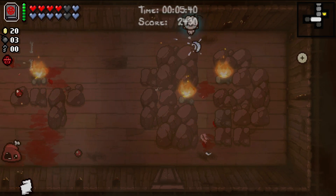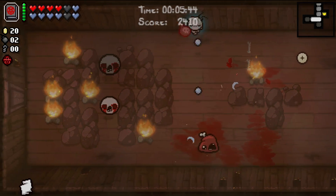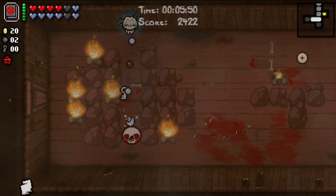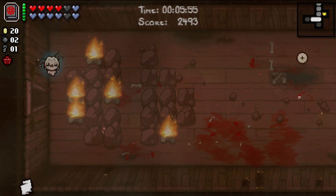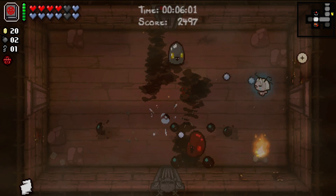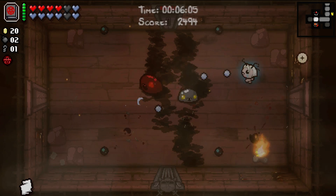Depending on what we get here for this Deal with the Devil - which again, by the way, this is only floor two, we're five and a half minutes in. I did not mean to drop a bomb there, but apparently Isaac got more startled than I did. There's our key. I think we should actually use this key to go into the shop. As counterintuitive as that may seem, especially due to the fact that we have not been in our item room, I'd rather buy something early here since we do have 20 cents.